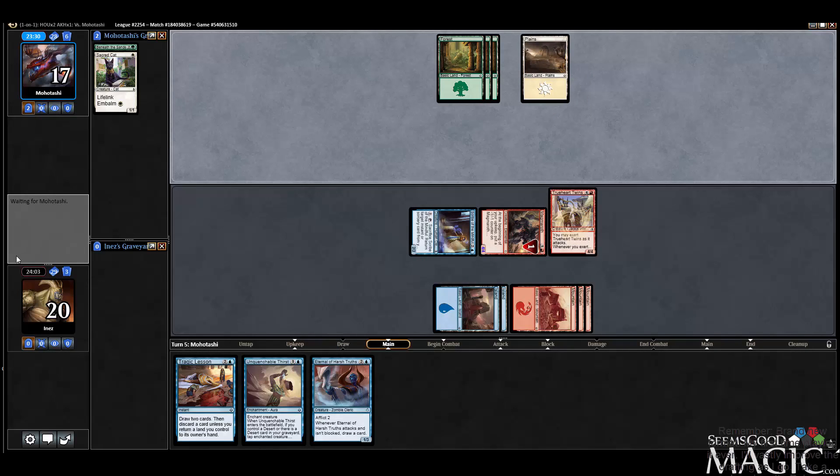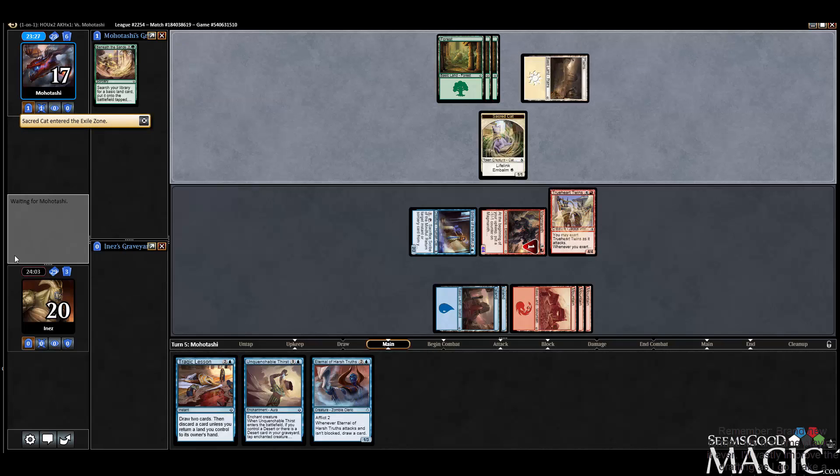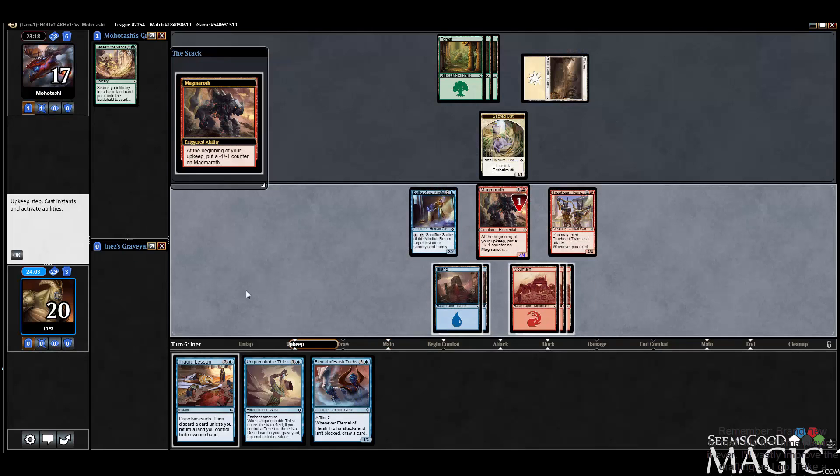So Tragic Lesson actually is... What's crazy about Tragic Lesson is if you can't play a land, it's just amazing. Like, we can play Tragic Lesson plus Eternal now, regardless of whether I draw a land or not. But that's pretty cool, actually. I like that card.